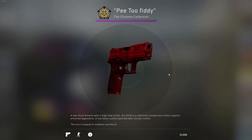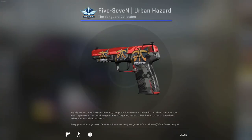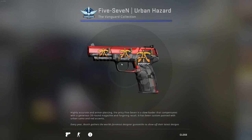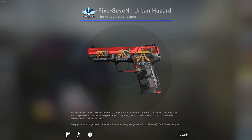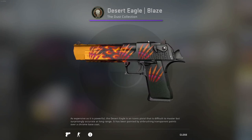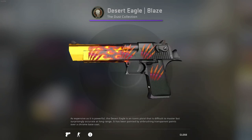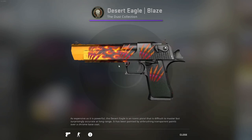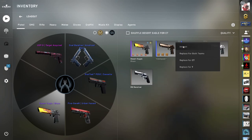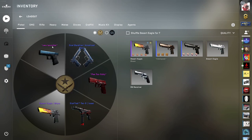For the Five-SeveN I only have an Urban Hazard with three Fanatic 2015 Kato stickers — not too expensive but the red and yellow contrast looks pretty nice. I don't use the Five-SeveN anyway. For the Deagle, something a bit more expensive: a Desert Eagle Blaze with Battle-Scarred holo stickers — I crafted that myself and I think it looks very amazing. I also have another Deagle I bought off the market, nothing too special.